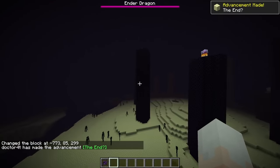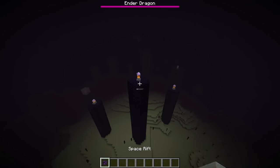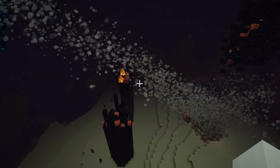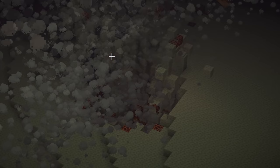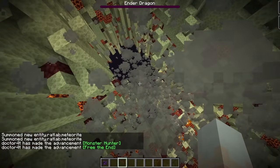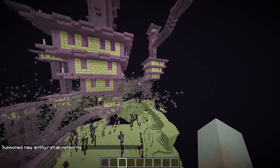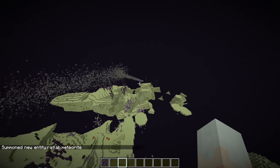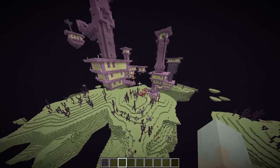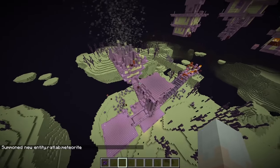Speedrunners, this one is for you. Never thought that beating the dragon the old-fashioned way with a sword and a bow is just too boring? Yeah, me too. That's one end crystal gone. Never mind — the portal is fine. I got all the end crystals, I think, and a big chunk of the island. There we go. It continues — a small meteorite that just ends up here. Oh my god, it took a whole chunk of this. I hate shulkers. Wow, okay, it just collapsed.